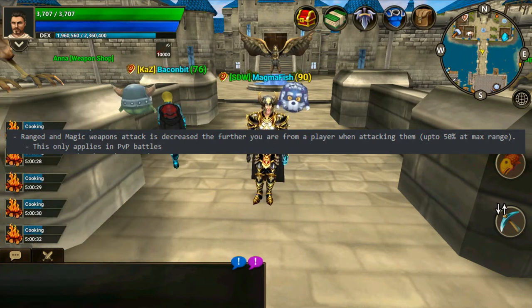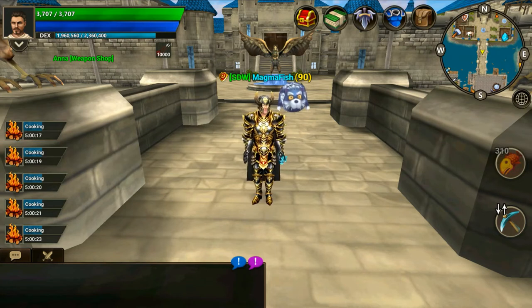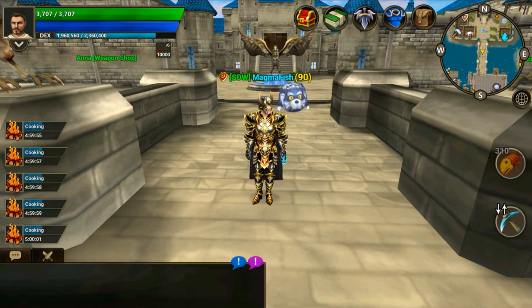That range/magic distance reduction only applies in PvP. The accuracy of axe users has been increased, and the armor stats have been changed to better fit the combat triangle. Combat level is now calculated using the combat level cap of 130 — so people who managed to get above level 130 will still visibly show their level as 133 or 135, but mobs will still aggro them as if they are level 130. NPC stats have also been rebalanced due to the combat rebalance.